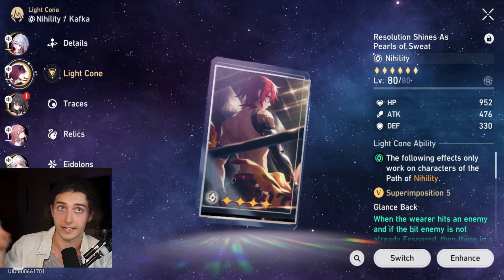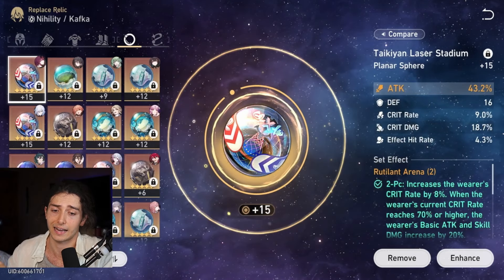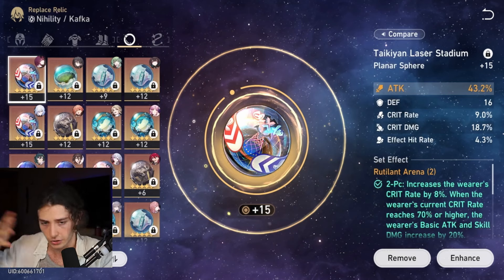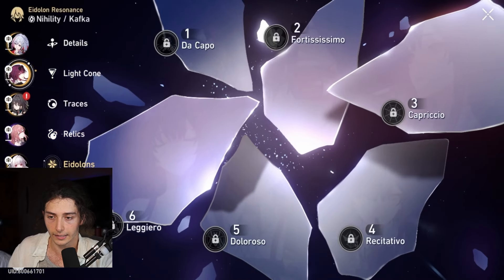She also has effect hit rate traces, so she gets a little bit extra there. She's on a four-piece Musketeer for no particular reason other than it's got very good attack and crit rate subs. She is on the crit damage body — just my version of an extra 8% from Rutilant Arena so she wasn't abysmally low on crit rate. This attack orb is my best relic in the game; since Topaz already has a very good fire orb, I put it on Kafka instead of her normal lightning damage orb. Another attack orb as well — beautiful.